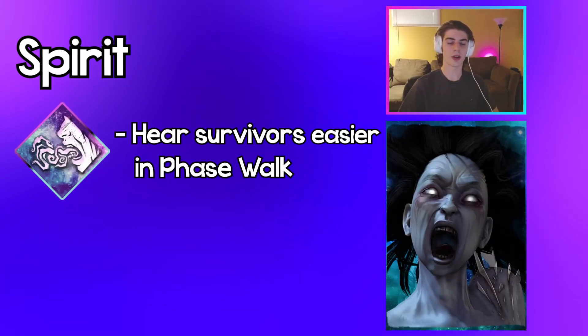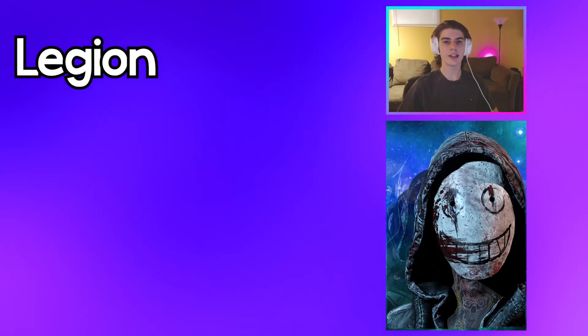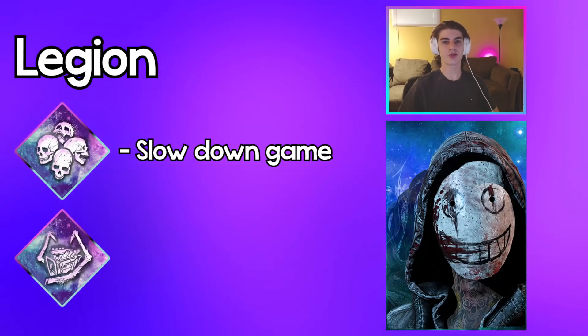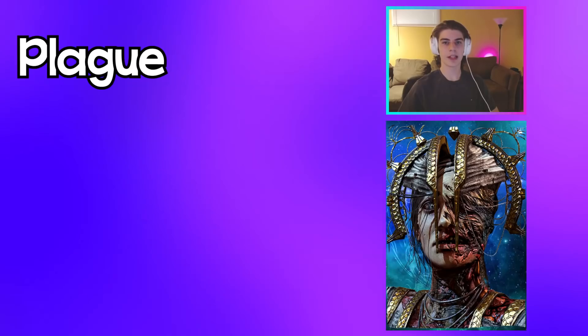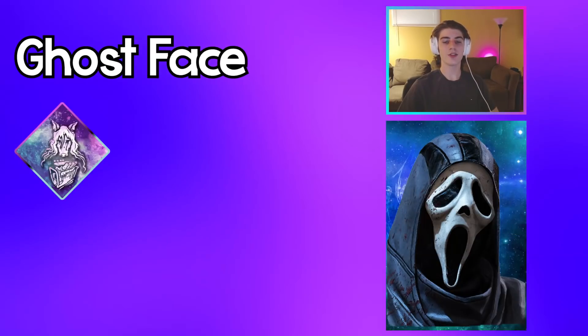Spirit: use Stridor to hear survivors in your phase walk way easier, and use Sloppy Butcher to see the blood trails in your phase walk way easier. Legion: use Thanatophobia to slow gen progress and force survivors to heal, and use Ruin to slow gen progress even more.